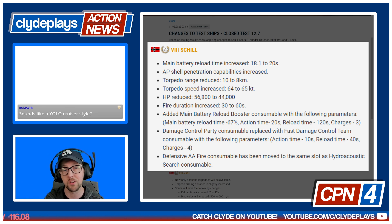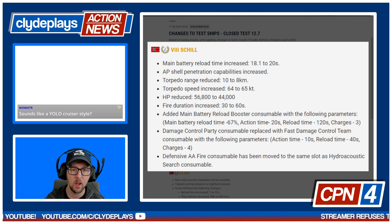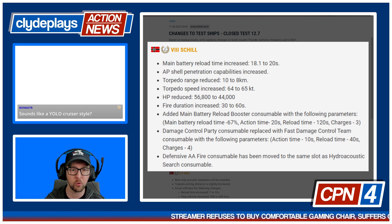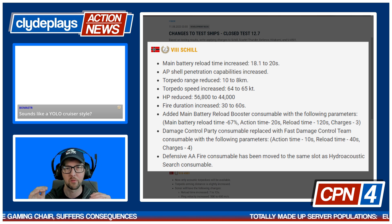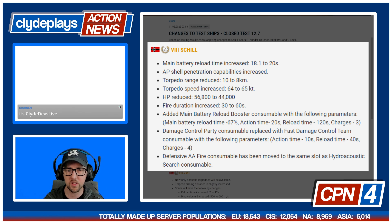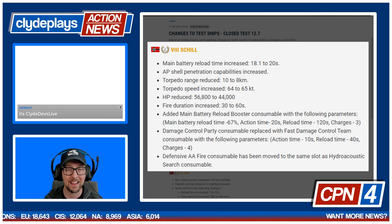It does have a limited number of charges, in this case four. This is kind of a survivability change — there are pros and cons to both types of DCP. We're seeing this coupled with the other survivability adjustments in terms of hit points, fire duration, etc. You can kind of see how the fire duration and the fast DCP could work together to sort of be a buff and a nerf simultaneously. Defensive AA fire consumable has been moved to the same slot as Hydroacoustic Search, so now you have to choose between Def AA and Hydroacoustic Search.